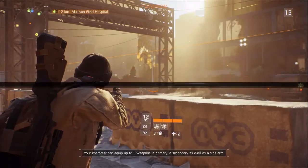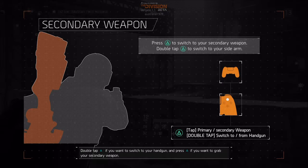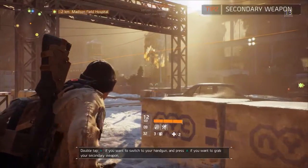Your character can equip up to three weapons: a primary, a secondary, as well as a sidearm. Double tap triangle if you want to switch to your handgun, and press triangle if you want to grab your secondary weapon.